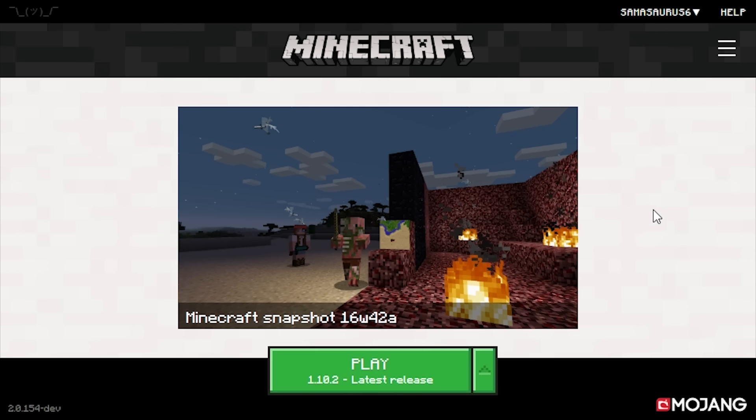Hey everyone! Today we're going to have a look at the new Minecraft launcher that Mojang recently put out for testing earlier today on the Minecraft subreddit. From my initial reaction to it, I really like it. There are a few things that could be changed, but on the whole it is really nice. It is a lot cleaner than the old launcher. I'm glad they got rid of that awful tumblr support on the main page that caused it to break a lot, but it's just nice and clean looking.